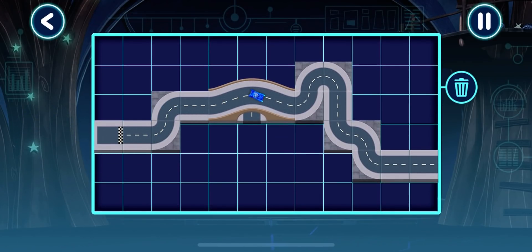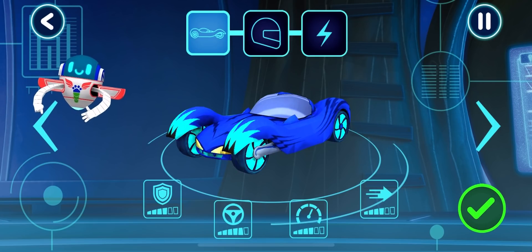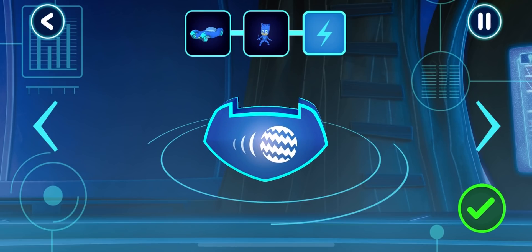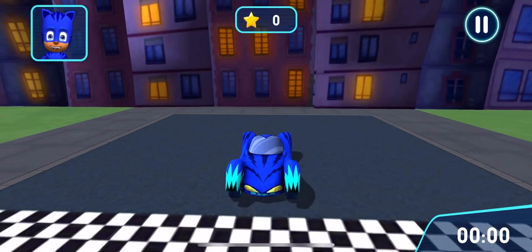Here we go. Yes, the test drive was a success! Before we can try out our track, we need to choose a vehicle. Tap the arrows to see all the options. Pick a driver. Great pickup power-up. Get ready to drive. Let's try out your track.